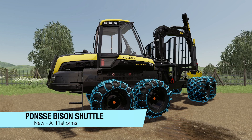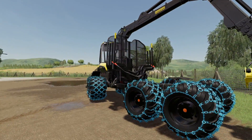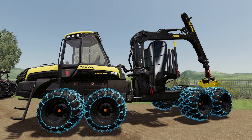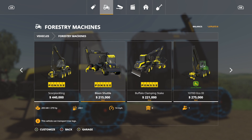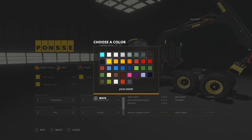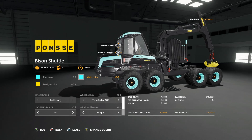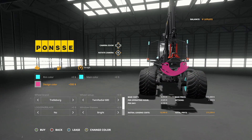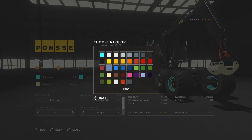Your last new mod for all platforms today is the Ponzi Bison Shuttle, a forwarder by Ponzi. You can extend it out and it has all the straps you'd expect. Find it in Forestry Machines — it should be the very first mod listed. For rim color you get a wide range including turquoise, which is a fun option. The design color only changes the grapple in the back.